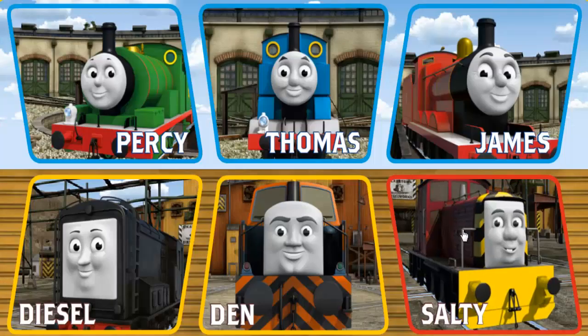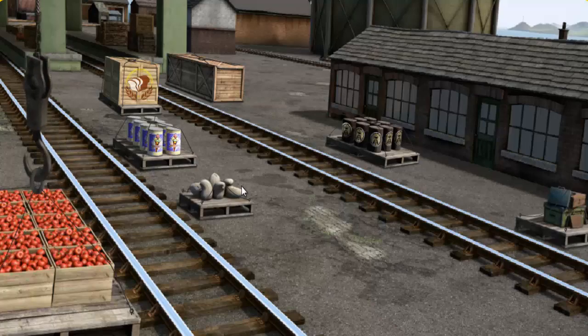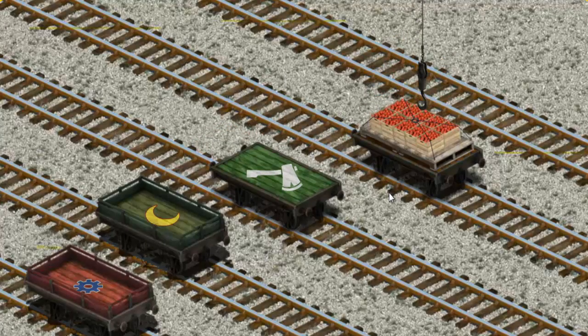It's a busy day at Brendam Docks. Thomas and his friends have many deliveries to make. Diesel must deliver the crates of apples to Farmer Trotter's farm. Show Cranky where the crates of apples are. That's it! Let's lift and load. Now the cargo must be loaded.